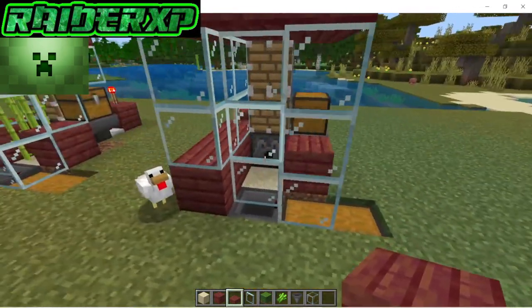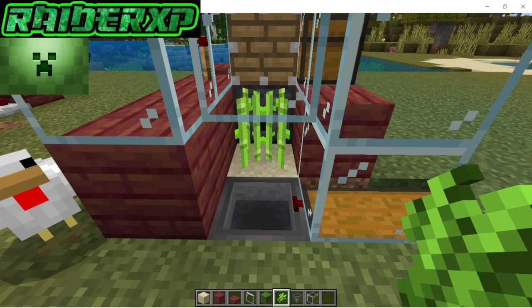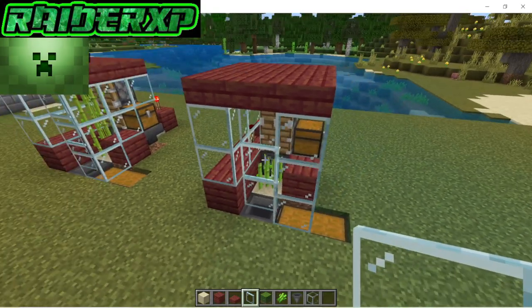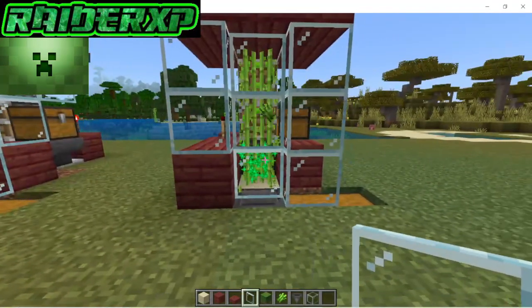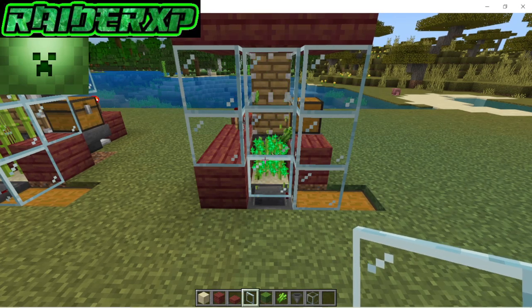The one thing I forgot to do is place a piece of sugarcane on that sand right there. Now all we've got to do is come to this side, open up that chest, throw in our bone meal, and look at that thing. The best part about it is when the bone meal is done, it shuts itself off — you don't ever have to worry about walking away from this farm and forgetting to turn it off.